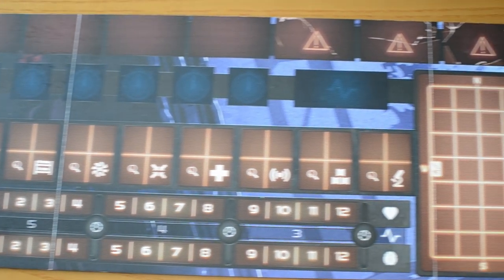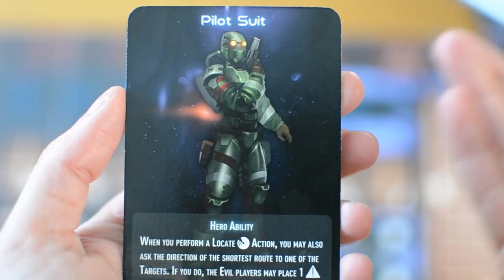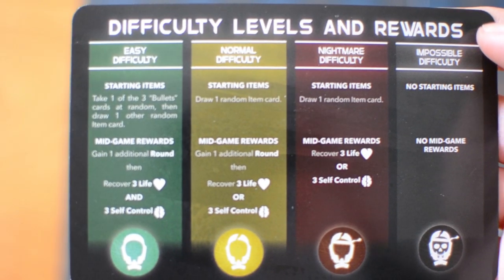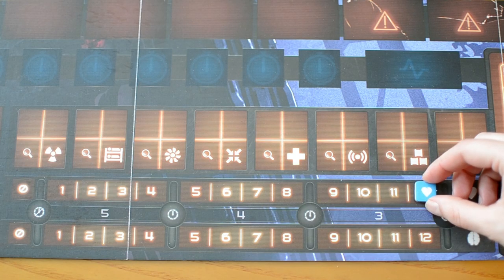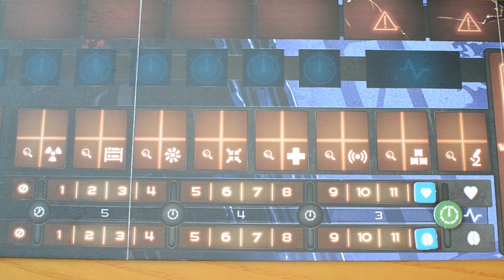Place the hero sheet in front of the hero. The hero either chooses or randomly draws one character card and places it on the hero sheet — this will determine the hero's special abilities. The hero also declares the chosen difficulty level, placing the corresponding difficulty token on the character card. You place the life and self-control markers on the 12 space of the corresponding health tracks and the round marker on the rightmost space of the round track.